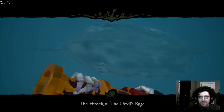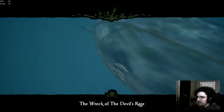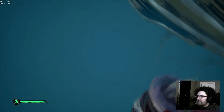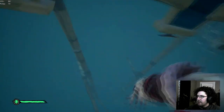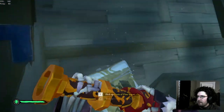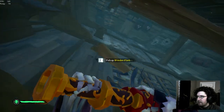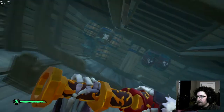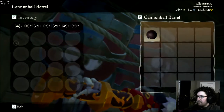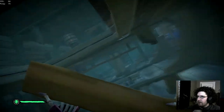Ho ho ho ho! That's a shipwreck, alright — the Wreck of the Devil's Rage. Could not be more inconveniently placed. Sometimes they're right at the surface. Okay, we need to find two shipwreck chests of any type. We also need a gunpowder barrel — that might be useful. We get some good supplies here too, but we have our priorities.